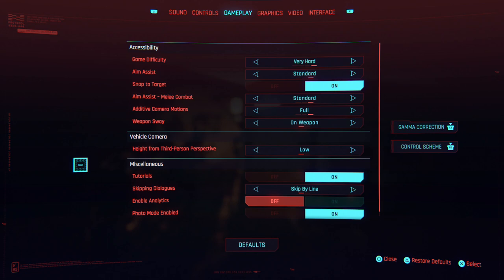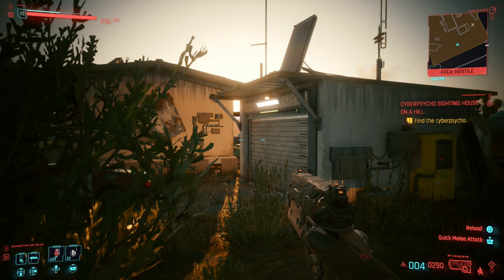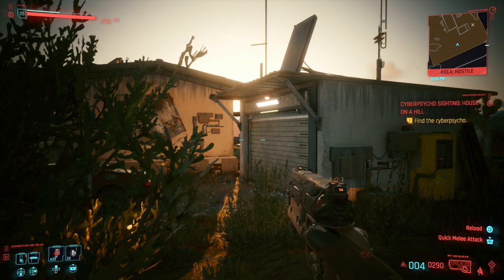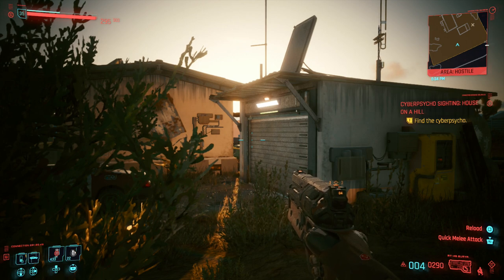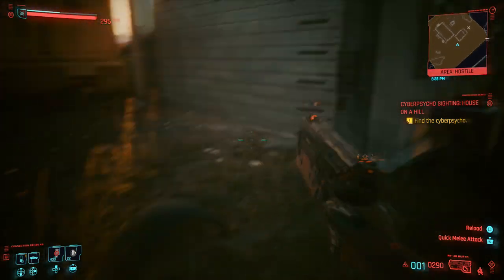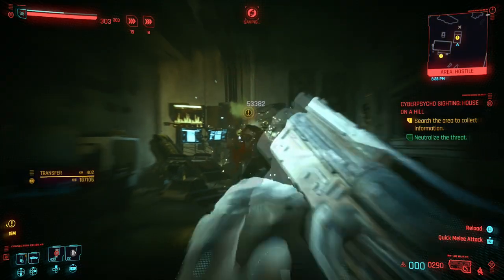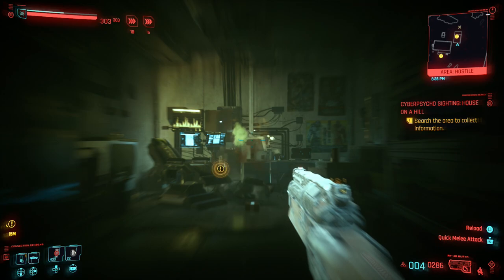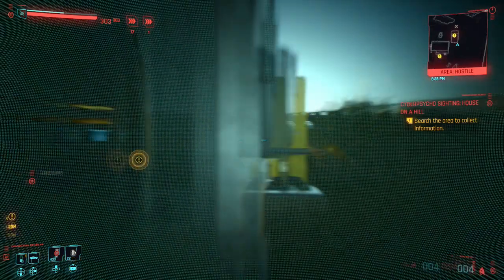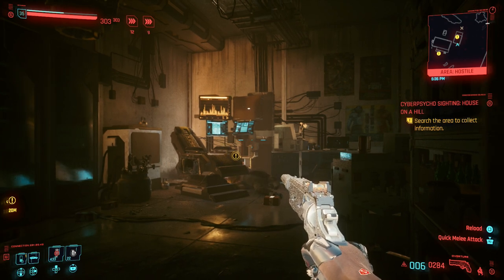For my final example I'm going to be one-shotting a cyber psycho — basically a boss — still on very hard difficulty. This pistol is nothing fancy: it's not an iconic weapon, not a legendary, just a purple. But pistol builds are just so strong, especially combined with slow motion, damage perks, and stealth. I open the door, go into slow motion, aim for his head — and there you go, consistent one-shot.